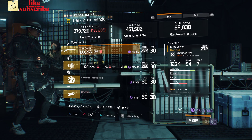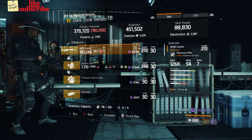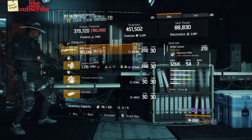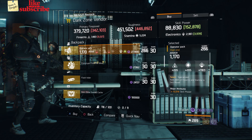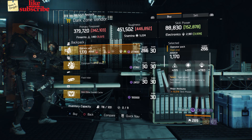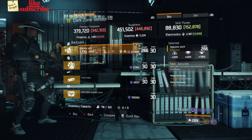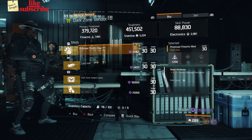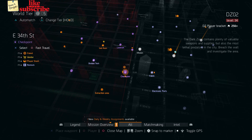For our next gear items, head over to the East 40th Street Checkpoint. The dark zone vendor has an M700 Carbon with a gear score of 272, it has 167% headshot damage, and the talents are Trained, Ferocious, and Elevated. Also here we got an Operator Pack with the talent Specialized, gear score of 266, armor 1170, roll for electronics 1183, and the attributes are Skill Power and Ammo Capacity. Also here we got a Prototype Firearms Mod with 250 firearms and 2.50% Exotic Damage Resilience.